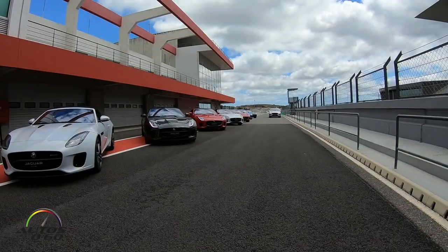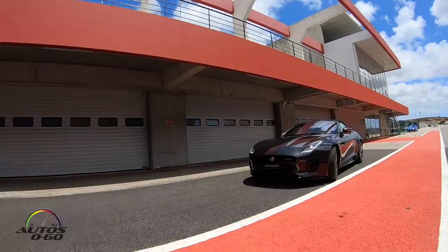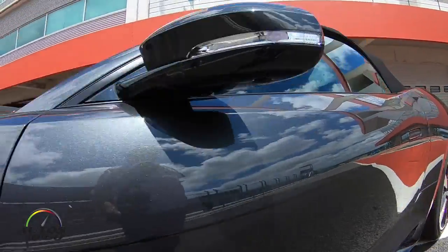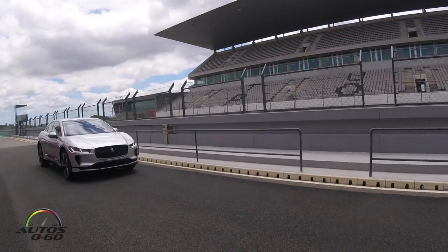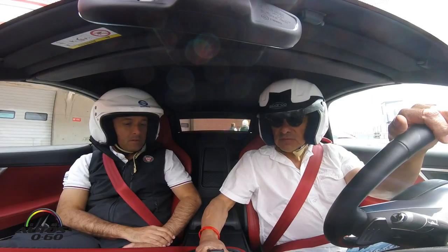So this is like a preparation lap to drive with the I-Pace. Yes, we're going to do two laps in the F-Type — it's the two-liter engine with 300 PS and goes from 0 to 60 in 5.4 seconds. Then those two laps serve as a sighting lap, and then we're going to do three laps in the I-Pace. Excellent. Shall we go?